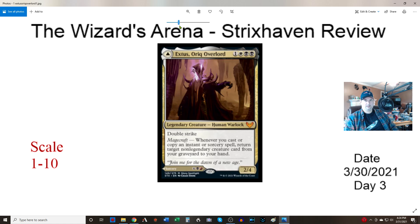Colors are white and double black, Human Warlock 2/4 with double strike. Whenever you cast or copy a spell, return target non-legendary creature card from your graveyard to your hand. Pretty cool — I always thought the raised dead mechanic cost too much mana, so stapling it onto another spell for free is sweet.